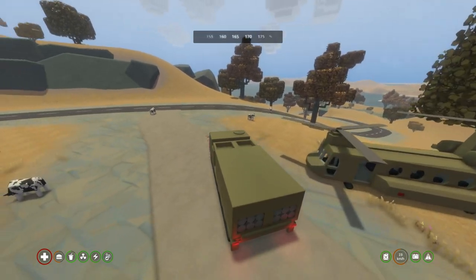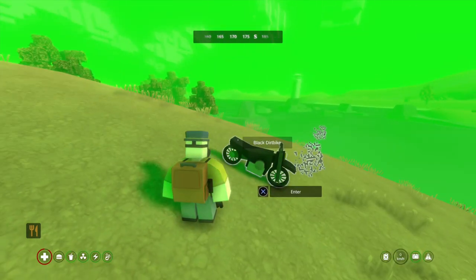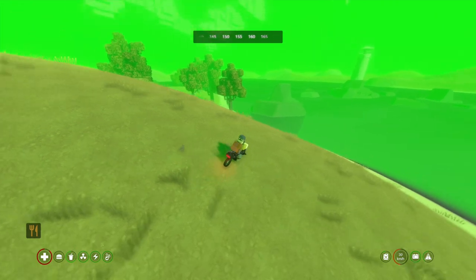Let's see if I can run this girl over. Oh, poor cow. Hello, rat bags, it's Jade. Welcome to an Unturned guide. Today I'm going to show you guys the cheat menu.